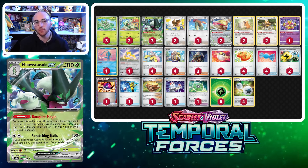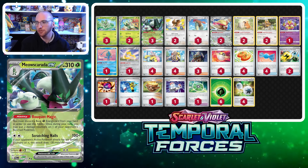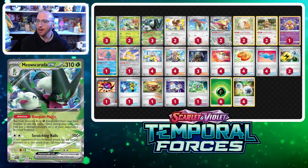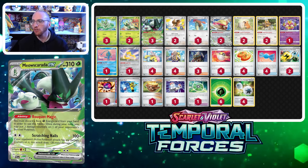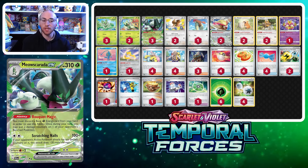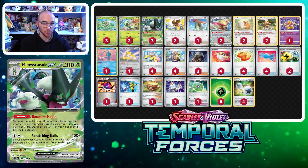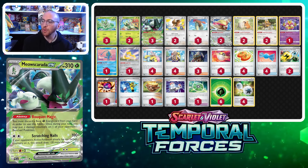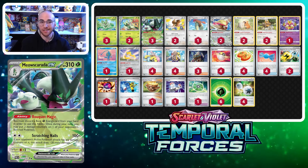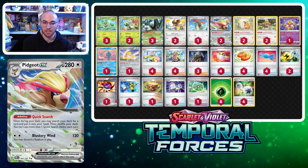In combination with Radiant Alakazam, which can move up to two damage counters per turn, there's great synergy here. Scratching Nails, the attack for two Colorless Energy, does 100 damage, plus 120 more if the opponent's active Pokémon already has damage counters on it — maxing out at 220 damage. That's enough to knock out anything weak to Grass, like Charizard EX or Roaring Moon. You can also just knock out 60 HP Pokémon if you use it twice.